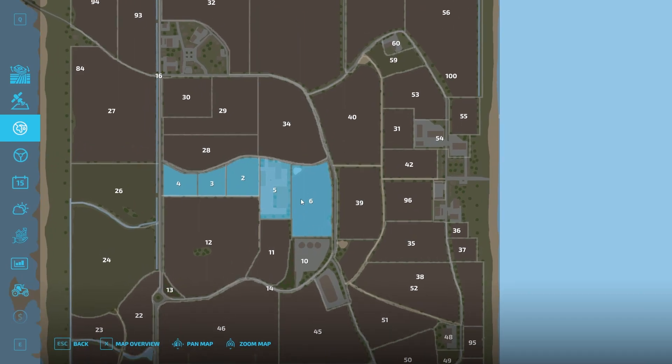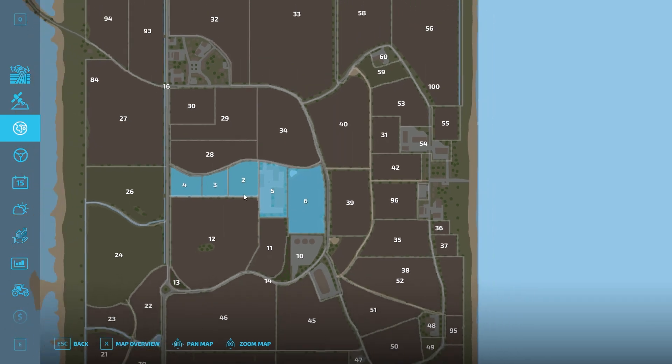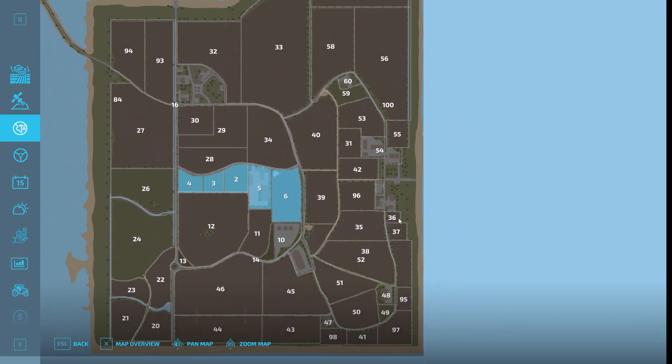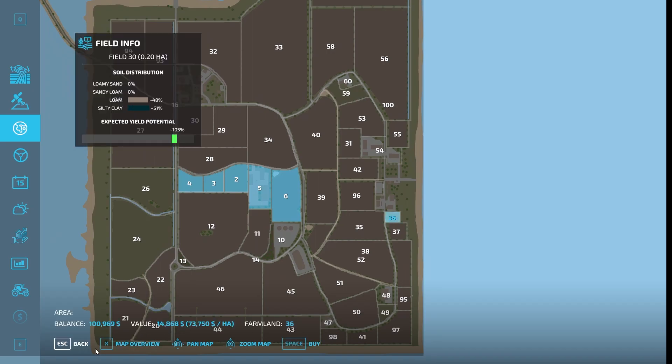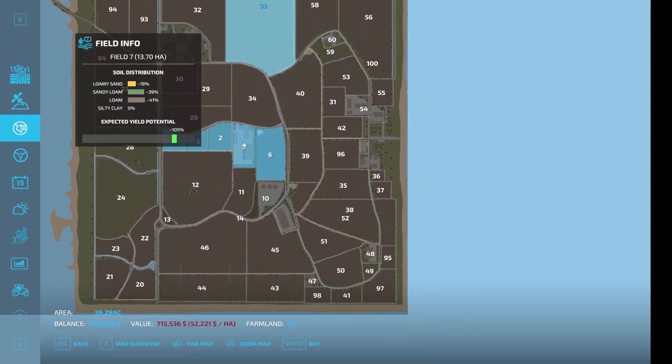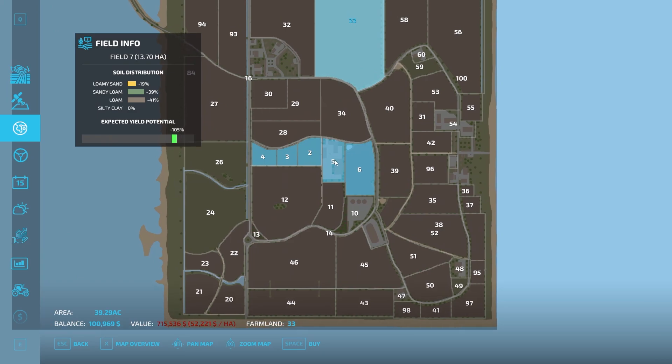As you can see here, you start with five fields — your main yard, an arable field with a small pond, and three grass fields to the side. All the plots seem to be anywhere from small — a very small one there — to relatively large. Field 33 there is about 40 acres. So not too bad — you can definitely get some things done with that. It looks pretty good.